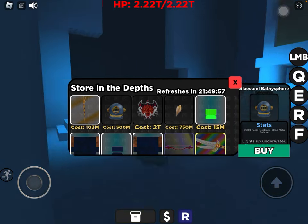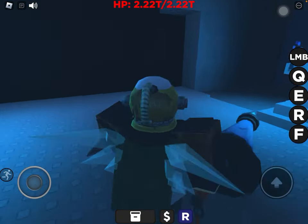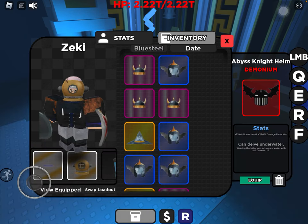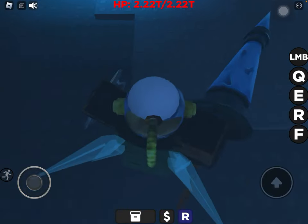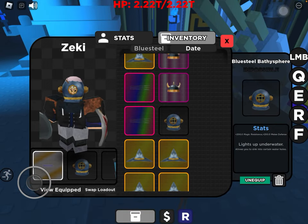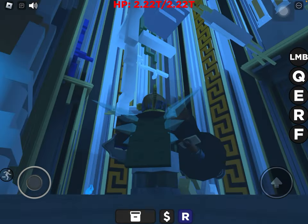The Blue Steel Bathysphere — the only difference between the normal Bathysphere and the Blue Steel one is that the Blue Steel Bathysphere lights up underwater. It doesn't really light up visually, but it has some bonuses with 200 magic resistance and 200 melee defense.